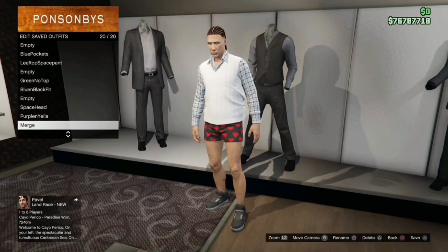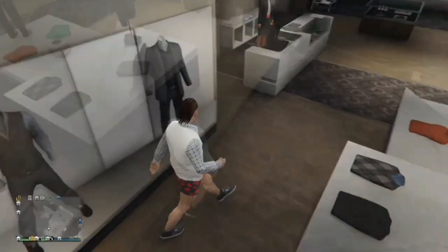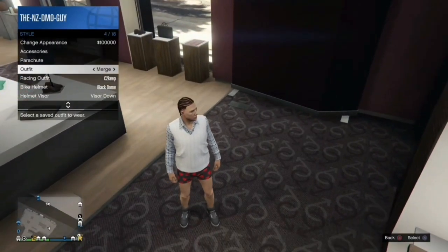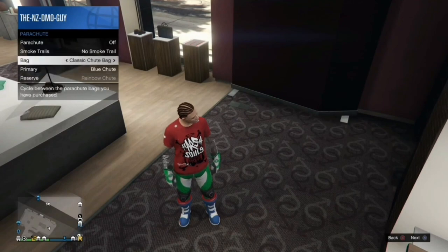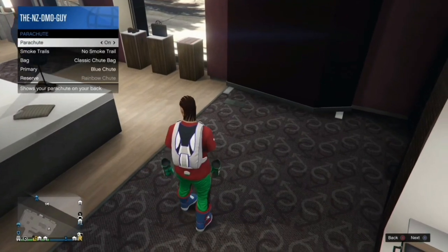Now save this outfit as your merge outfit. In slot 20, save this as the merge outfit. Once you've saved that, go to Style, then Outfit, and select your C1 outfit which we have not changed.